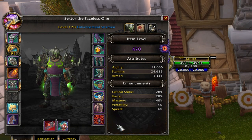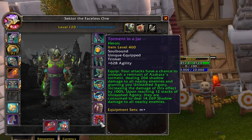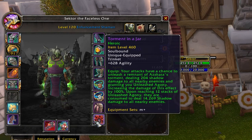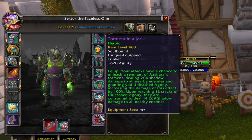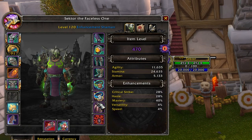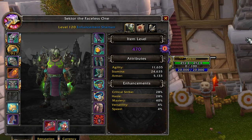For Mythic Plus AoE damage, the best trinket is Torment in a Jar, which drops from Za'qul in Nyalotha. It's best for Enhancement Shaman because it gets triggered by Stormstrike, and since Stormstrike is your main ability, it procs very frequently dealing tons of damage. I pair it with the Writhing Segment of Drestagath, a great AoE trinket with only a one minute twenty second cooldown — very useful in Mythic Plus.